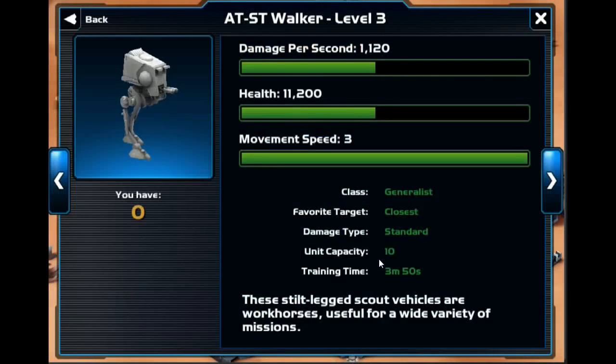The next unit you unlock is the AT-ST Walker. This is what you're going to be building in the beginning of the game when you don't have access to anything else. You're going to be building a couple of these. These guys are fairly strong — they're stronger than a bunch of stormtroopers gathered together. They do only attack the closest target, so again, that's pretty stupid AI there.